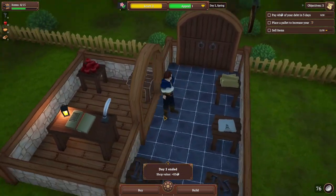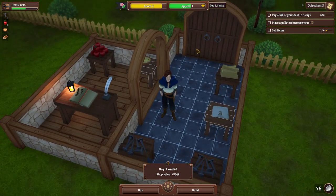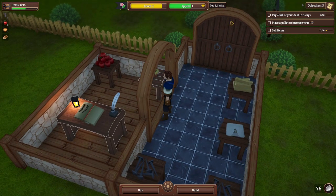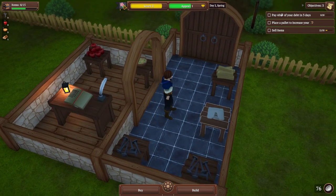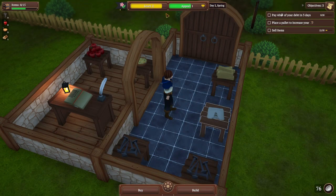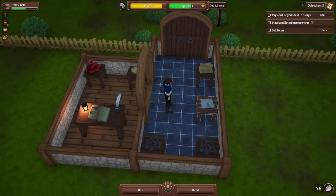We just did an epic day-one sale — I've never had it be that good. $83 in one day, holy crap! At the top left we have our items displayed. Our objectives are just to pay the first debt now that we leveled up — it wants us to put a pallet down to increase inventory and sell 50 items. Up here you have little events: it's spring, food becomes cheaper, tool prices are increased. We also have our level up which unlocks things, and our appeal which brings in more people — basically the beauty of our store.